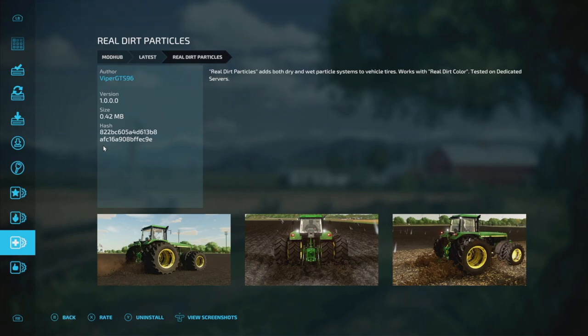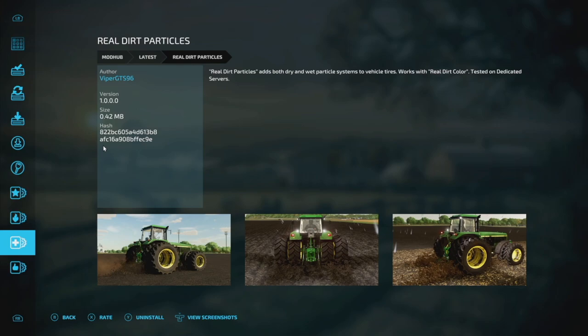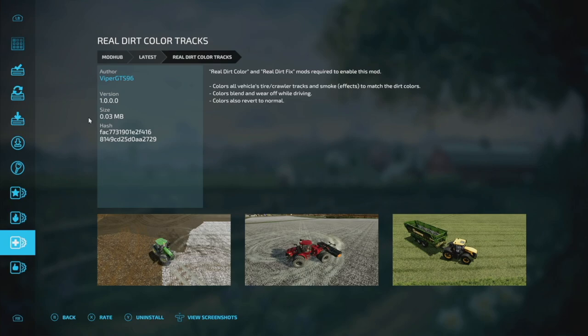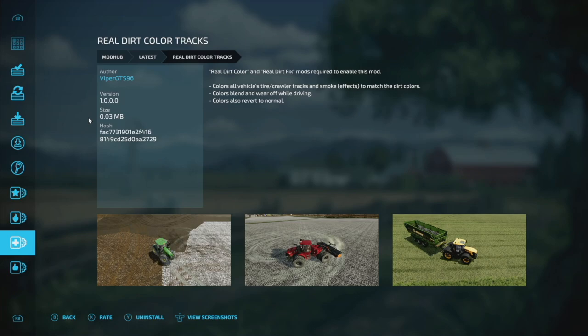The next-to-last new mod for PC and Mac players is Real Dirt Particles. This adds both dry and wet particle systems to vehicle tires, and it works with the Real Dirt Color mod. It's been tested on dedicated servers as well — a really cool mod and a great addition to the RDC mod family. Lastly, we have Real Dirt Color Tracks. Real Dirt Color and Real Dirt Color Fix mods are required for this to work correctly. It colors all vehicle tire and crawler tracks, adds smoke effects to match the dirt colors, and colors blend and wear off while driving, then revert to normal.